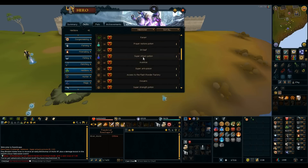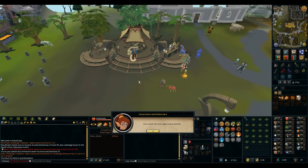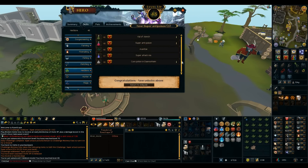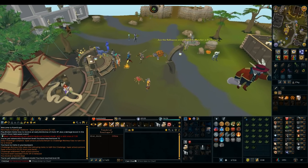My daily challenge is for Super Attack potions. The herb needed is avantoe. I can do that — 20k herblore XP, and it gave me three levels! These daily challenges are pretty awesome. I can finally clean all my avantoe herbs. Mystery bag reward was a dwarfweed — pretty wimpy, but it's an herb.